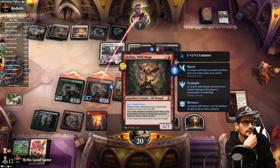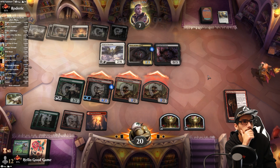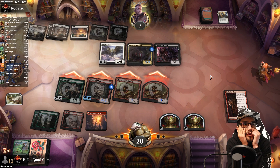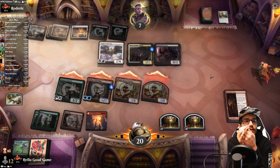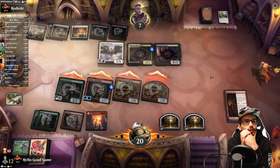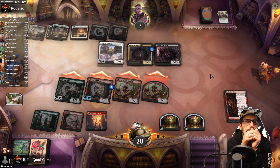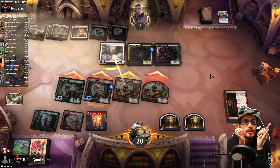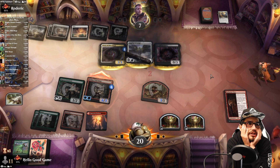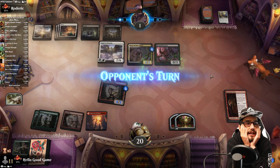Bad rolls — I think we needed 15 or higher. Just getting punished here. They don't have life gain on defense. We should have put the trample elsewhere because they have three blockers — we only deal six damage. No wait, because then the trample could have been blocked with the angel. Interesting — we do have seven damage if they don't block anything but the mage. So they block everything else, the Sentinel dies, the Devourer dies, Magda dies — they're down to one. We exile Magda.